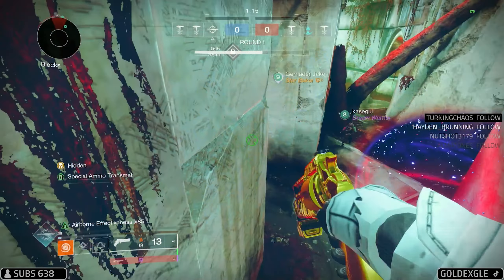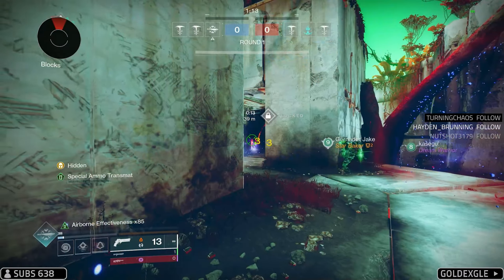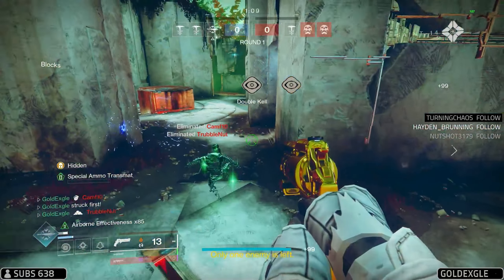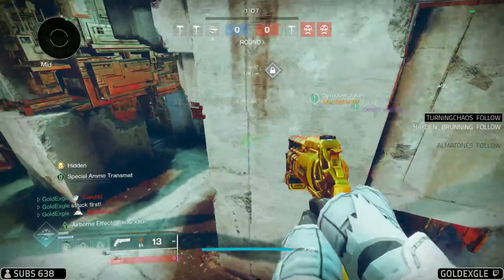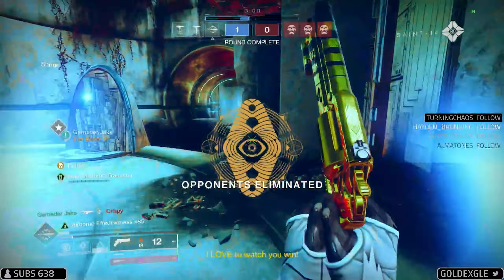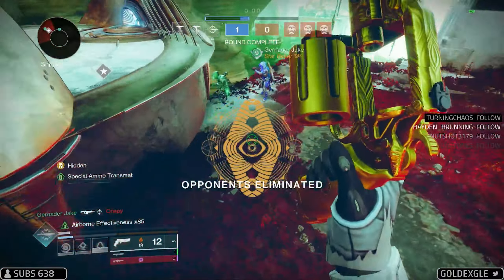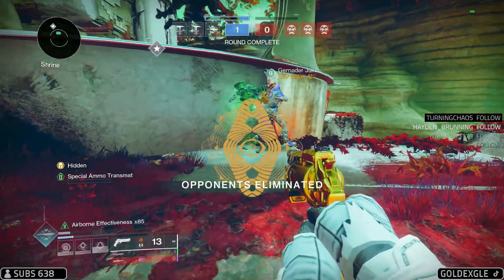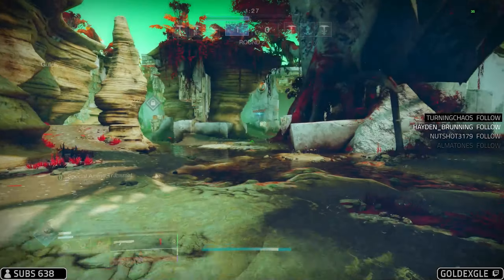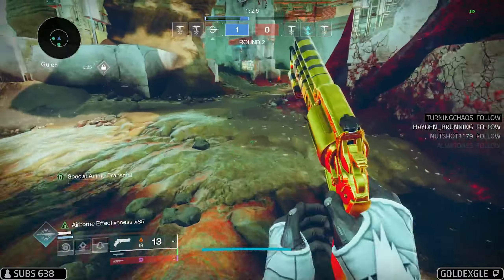I'm putting this clone in this corner here, I got a smoke in the cubby too. He might die — yeah he's dead. Nice, two are dead. See where I put the clone, right down in this corner? That's crazy. I am hidden — there's a guy here the whole fight and I can go anywhere. It's just crazy how it works. You and I are gonna be completely hidden.